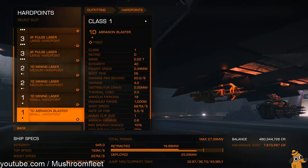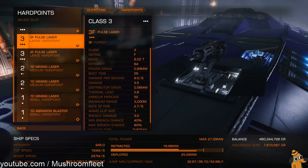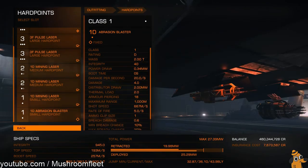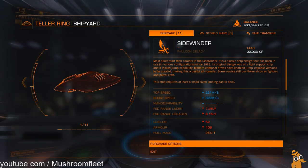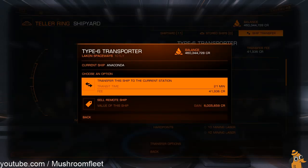Hard points: an abrasion blaster for surface deposits, plus a small and two medium mining lasers linked together — power stable, just hold the button down until the asteroid empties. If NPCs jump you, I've got two 3F pulse turrets to take their shields down, and then you can have fun with the overcharged cannons. So that's the full fitting. I did want to show you the other ship — let's transfer the Type-6 and we'll edit out the wait time.